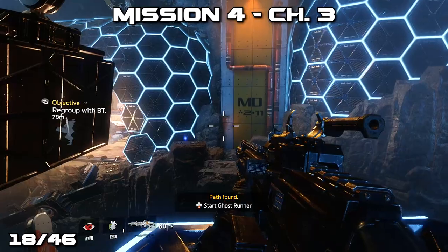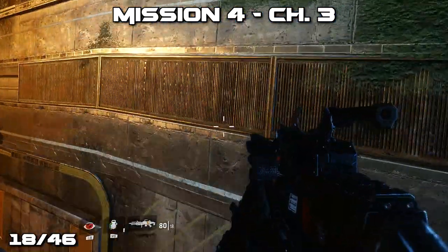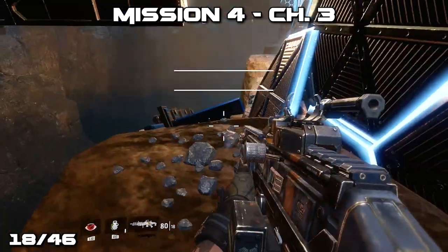Later on in the mission you'll have to go across a large gap into a dome using some of these moving pieces. As you're doing that, jump down into the right of the entrance to the dome to find the pilot's helmet.